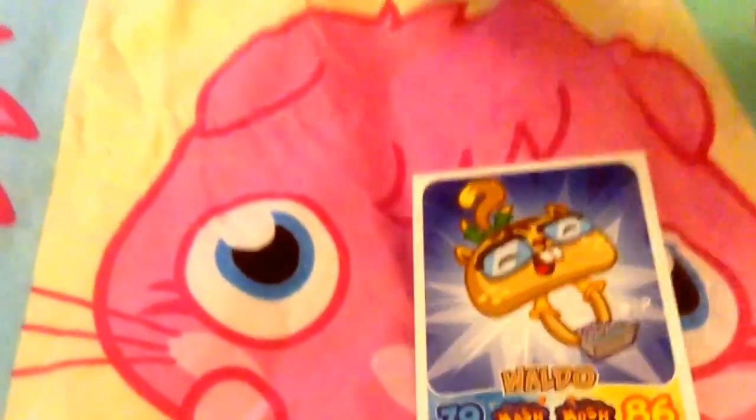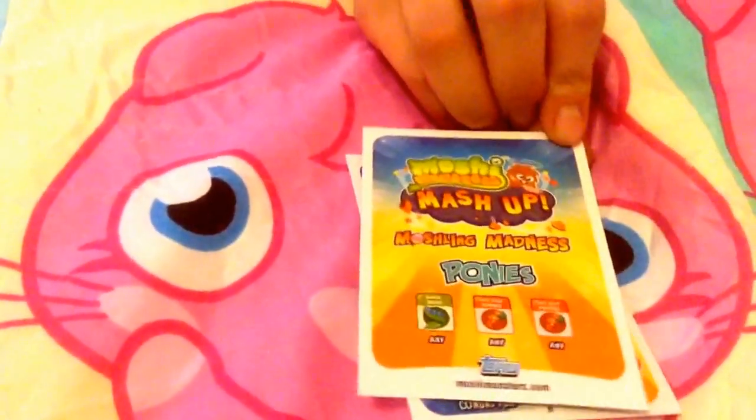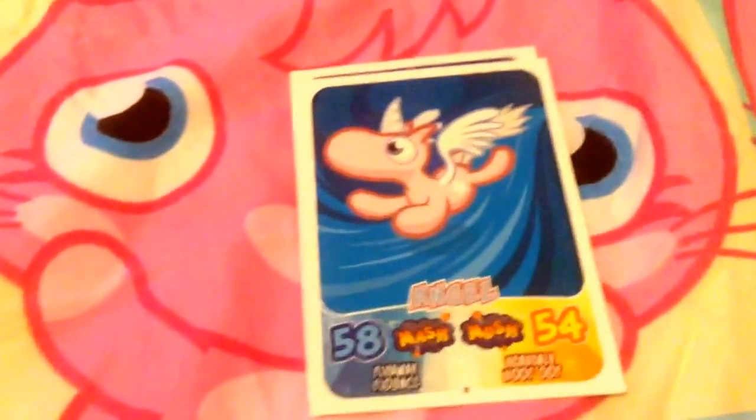Then we have an Angel, which is basically the same format but with a different moshling. There's a cute little angel and it shows how to catch her — any magic beans and any two hot silly peppers.